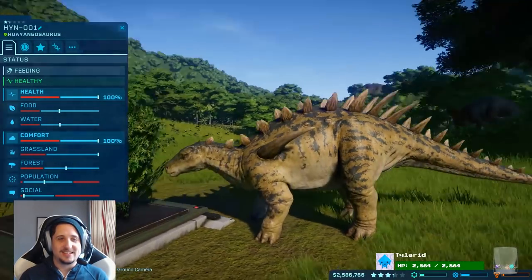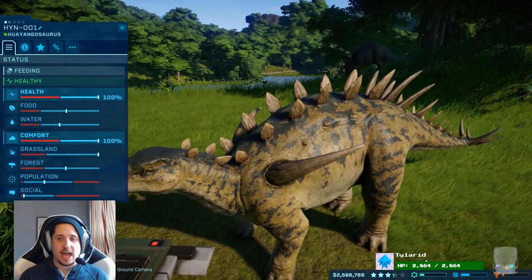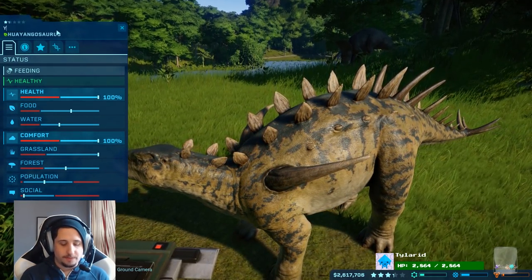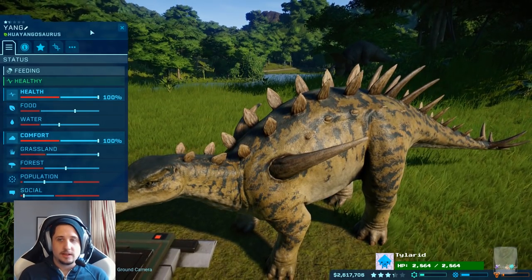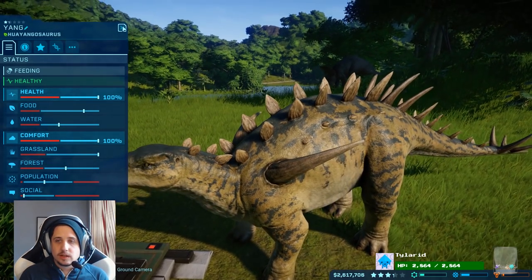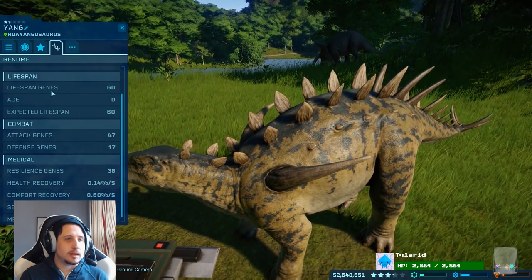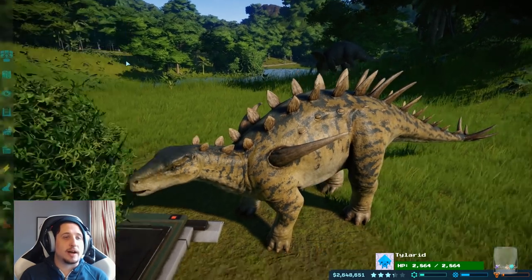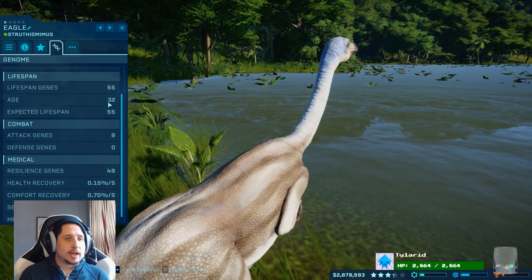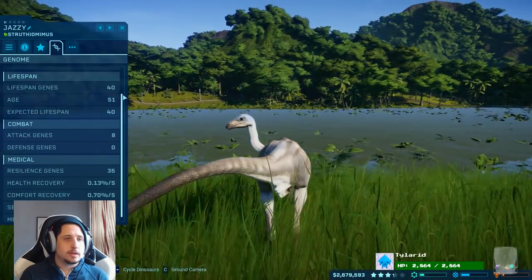Name her Yang? What's Yang? I'll name it Yang. Check the tab with the DNA symbol. Authenticity, skin, lifespan, age. Oh I see, I see. So this one's at 32. It's not our oldest one though. Jazzy, I think, is our oldest one. Jazzy — oh yeah. Jazzy could die any minute now. So it's good to know.